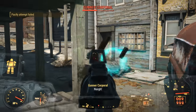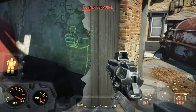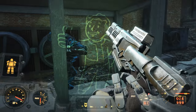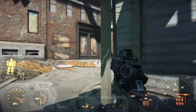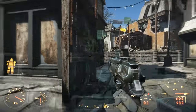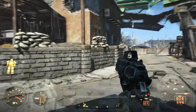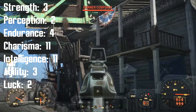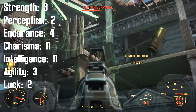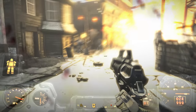Finally, we have the Commando perk. Reaching rank 5 will grant double automatic weapon damage, 20% more hip fire accuracy, and a 6% chance to stagger opponents — benefits that go hand in hand with the Overseer's weapon of choice. Not including gear but including all the bobbleheads, the Overseer's final SPECIAL stats will be 3 Strength, 2 Perception, 4 Endurance, 11 Charisma, 11 Intelligence, 3 Agility, and 2 Luck.